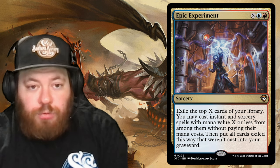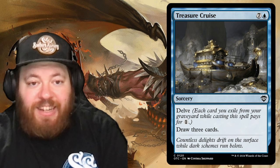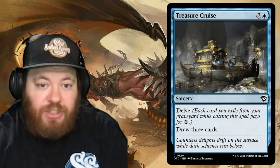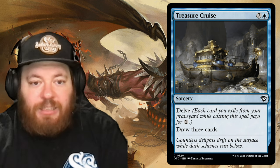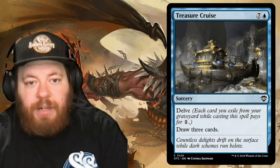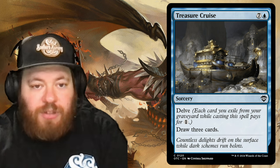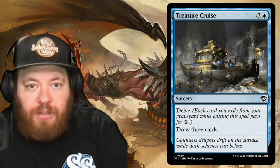Treasure Cruise looks expensive at seven and a blue, but it has Delve: each card you exile from your graveyard while casting it pays for one generic mana. Exile seven cards and you cast it for just one blue to draw three cards. It always feels great when you pull it off.